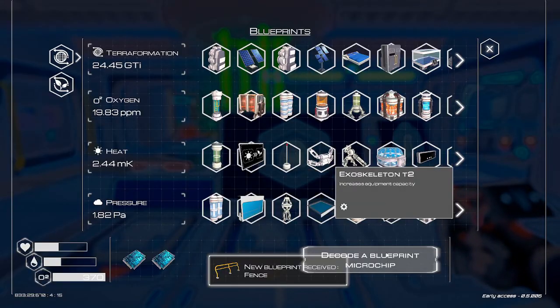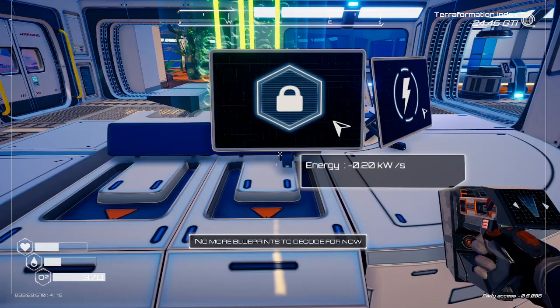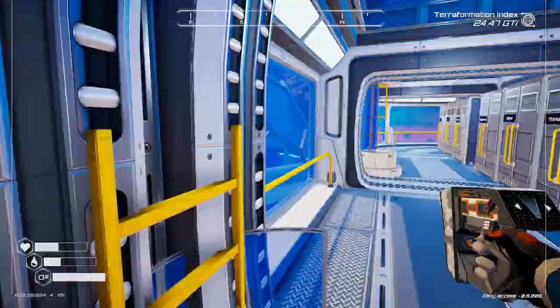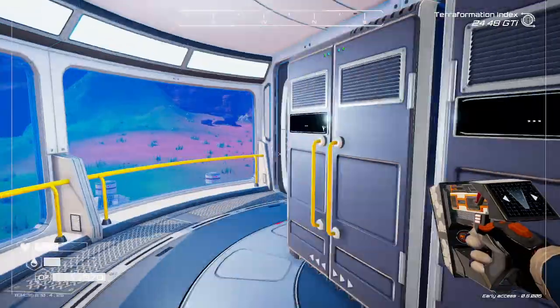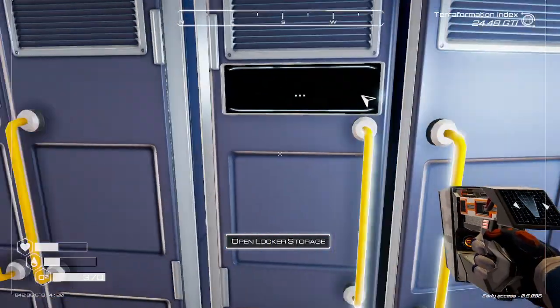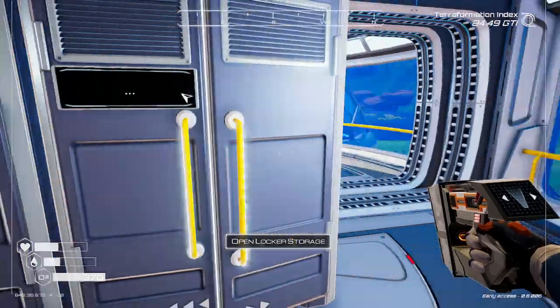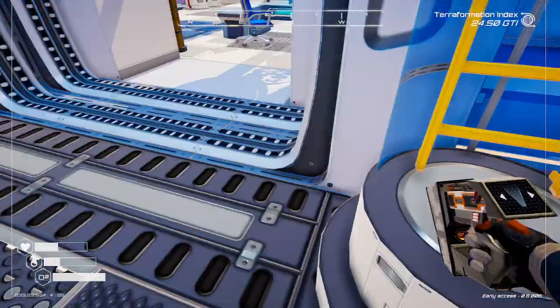Fence. Okay. Only one. We don't need blueprint chips to build fences, I bet — and if you do, yikes, that's an expensive cost.